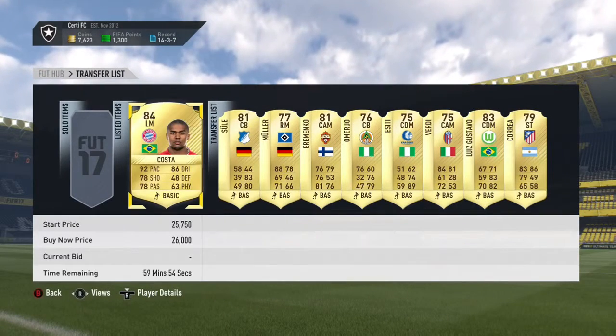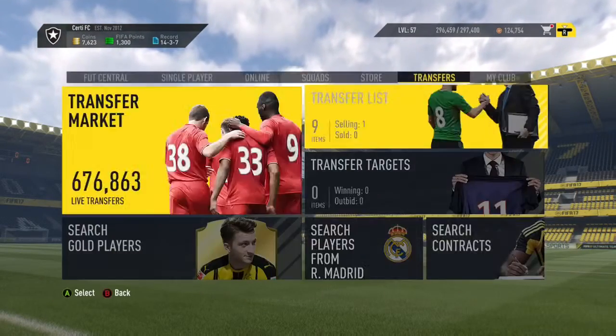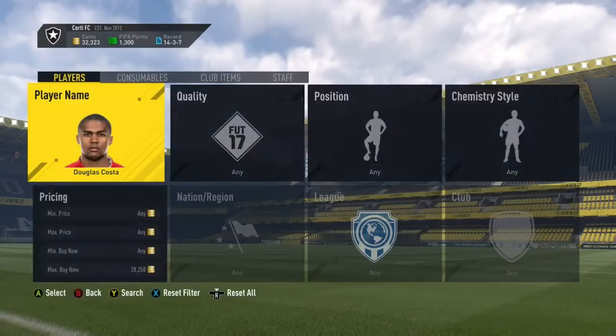I listed up all the players and Douglas Costa did actually go for around about 30k, so I got that right. That is still a very, very good pull to get from a 50k pack — so thank you FIFA!